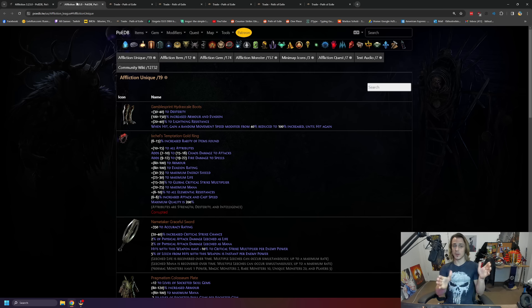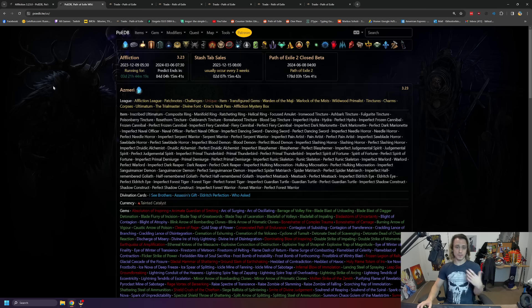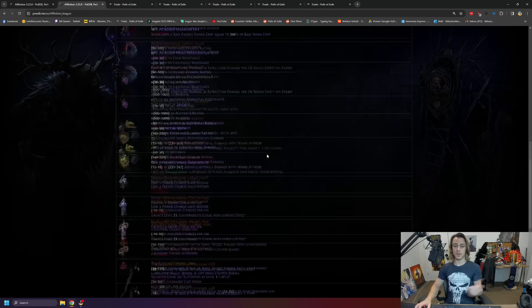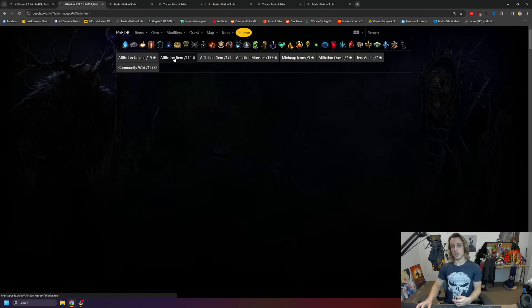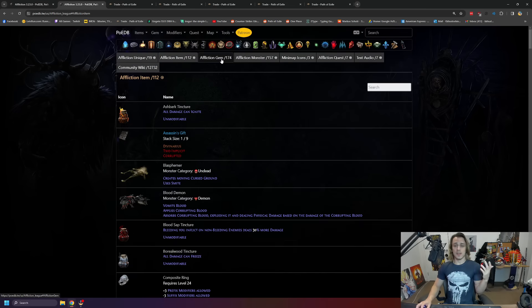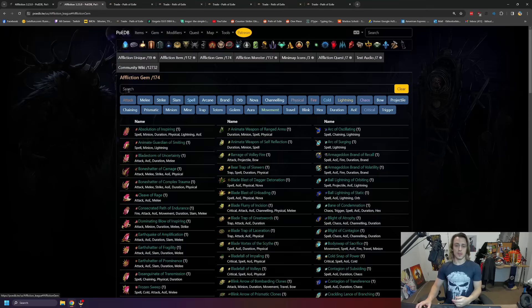To start with, I'll show you PoE DB. If you use this, it does kind of aggregate the items from a particular league. You just click on the Affliction thing and then there's the Affliction Uniques - the new stuff from Affliction. You click on Affliction Items and that's everything that's new in Affliction item-wise. And then of course gems - if you want to see all the different gems that are there, you can easily do that as well.